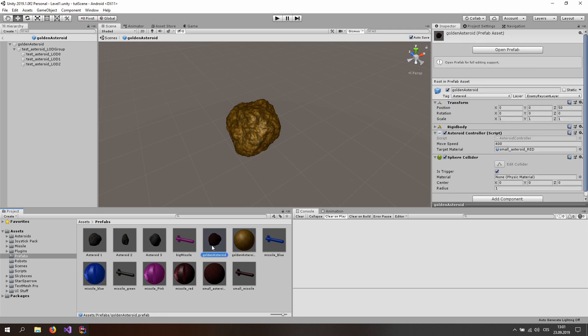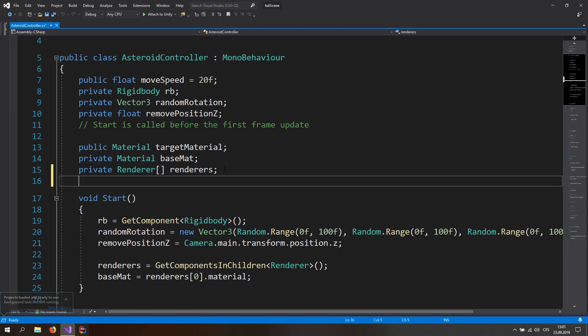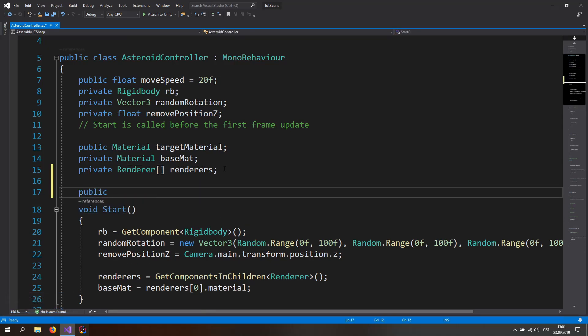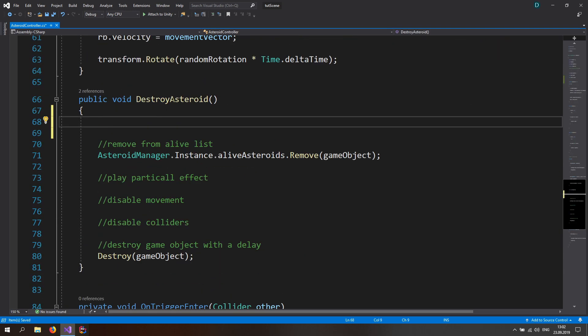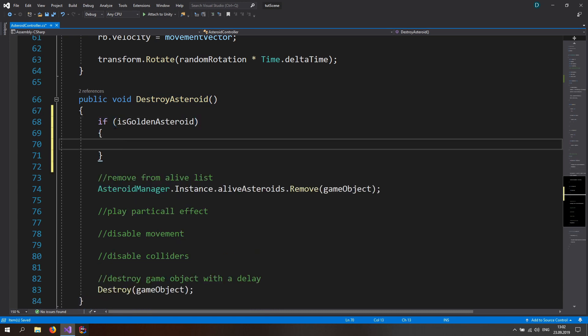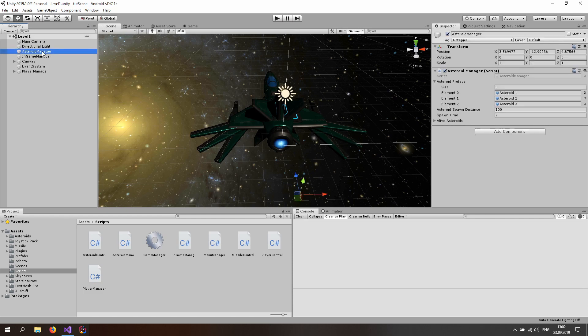Open up the asteroid script, then open up the asteroid controller. Add a public bool called 'isGoldenAsteroid' and set it to false. Copy this bool and go down to the destroy asteroid function. Check if it is a golden asteroid — if we destroy it, we want to add gold.